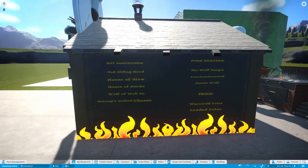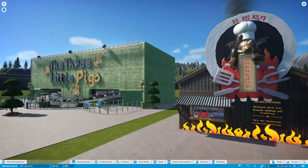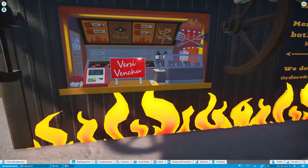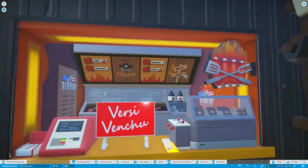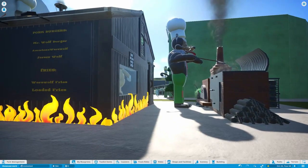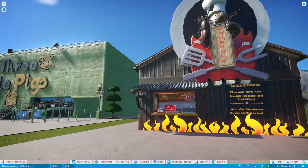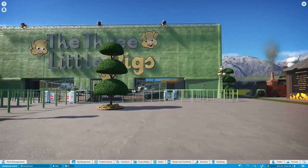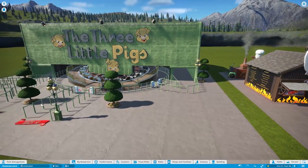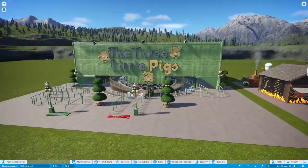There's no interior to this shop — you come up here and order your food. You've got your menus on both sides and you can come over here and take a look. It's pretty easy and not too complicated. But I thought that these two worked together quite well. What do y'all think? Let me know in the comments below.